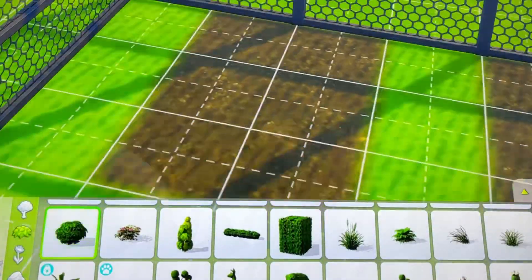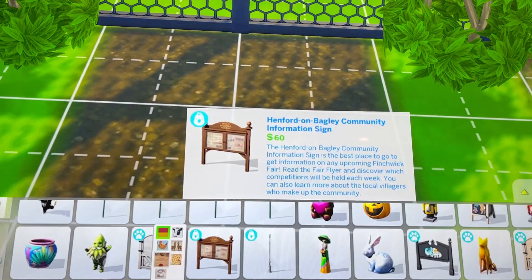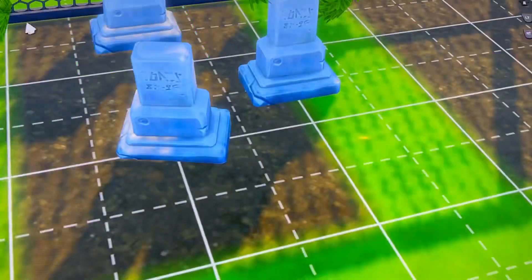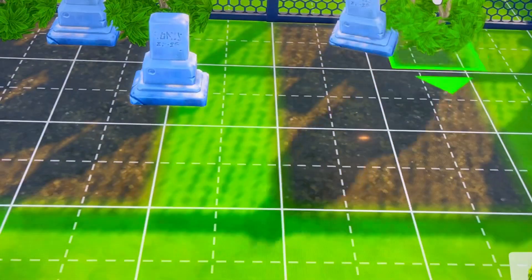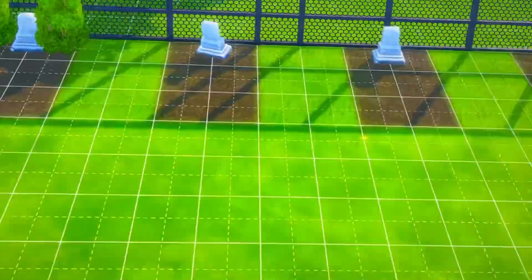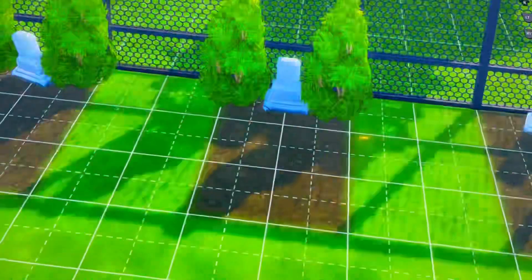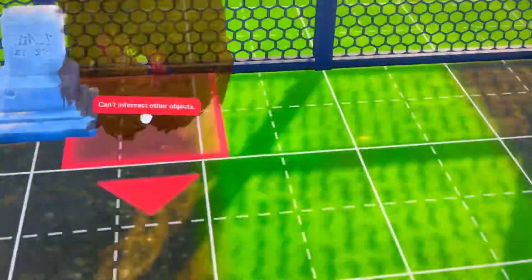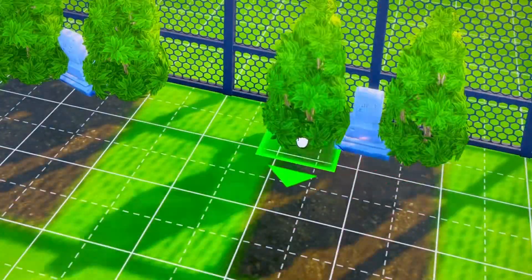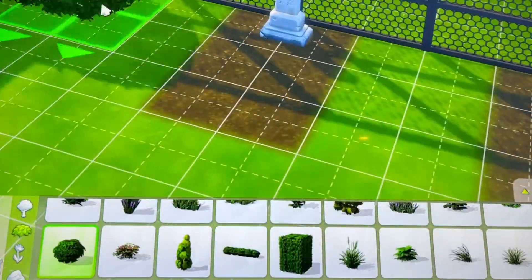Right now I'm trying to do the landscaping. I picked out these bushes and tried to fix them up. I use these gravestones — some of them are crooked and some are straight. I end up changing the fence because I wanted it to be base game, since that fence came with Get to Work, so I ended up doing a white fence toward the end of the video so everybody could use it.